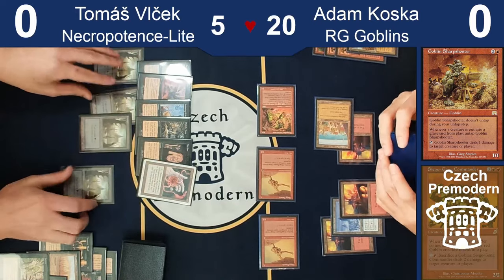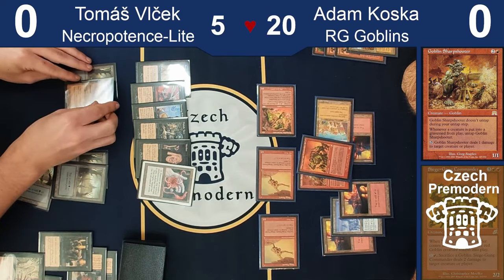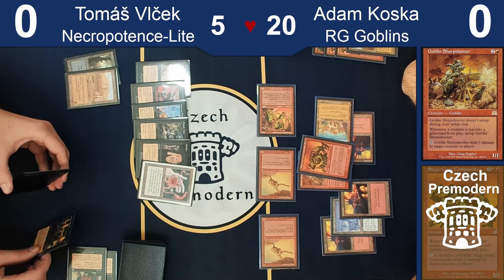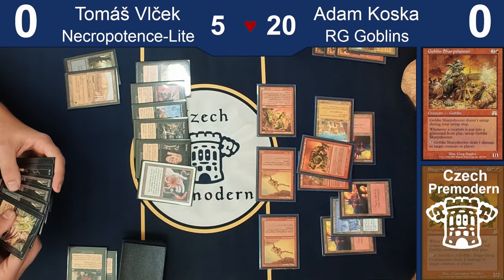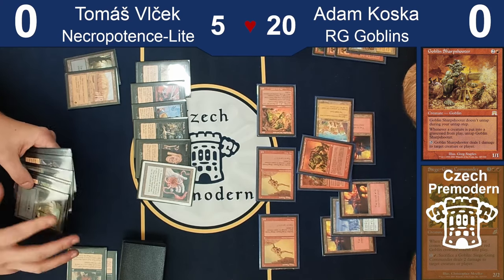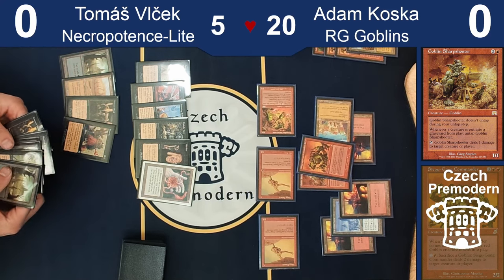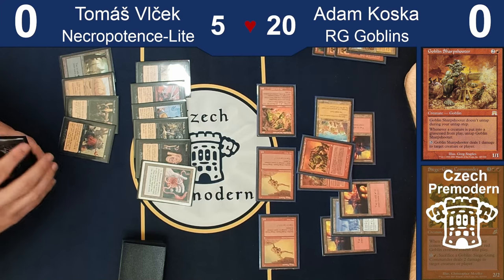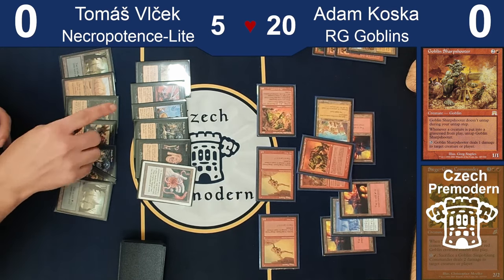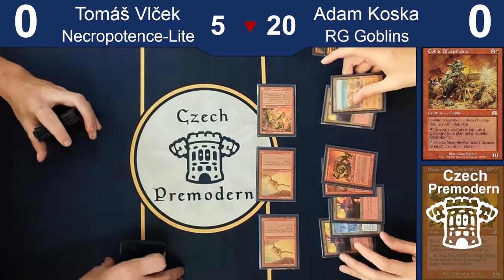How did you know I had Mutilate? I mean, I didn't know, but it was the card that would get me. By the way, my opener was Dustbowl, Swamp, Innocent Blood, and Smother. I could play Dustbowl turn two but I felt I just wanted to be sure to cast Smother. This deck wants to play a land every turn and you could see it got me, but there wasn't much else I could do. The Skeletal Scrying was great — I got my land drops. But if I got another Swamp — which obviously wasn't coming — I could Mutilate and we'd still have a game. It's a very mana-hungry deck.